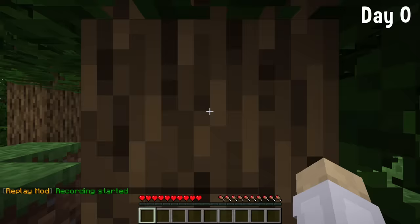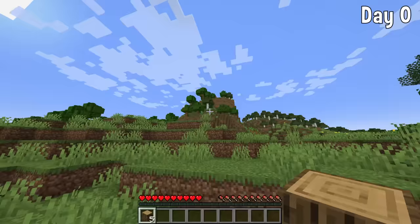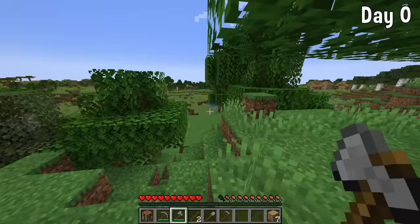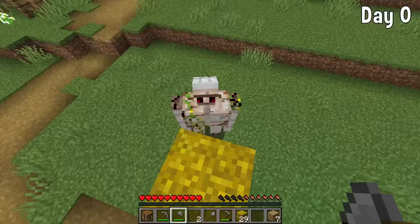I got the worst spawn ever — I couldn't actually move until I broke down this tree. When I did break it down, I found this nice cliff and thought 'this could be where the mega base is going to go.' So I got working on the basic stuff like some stone tools, and I found a village as well.